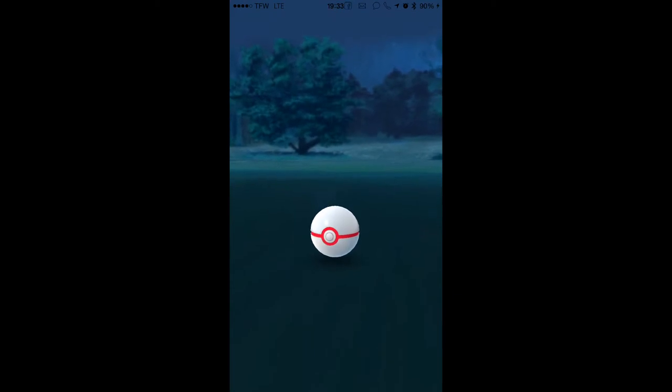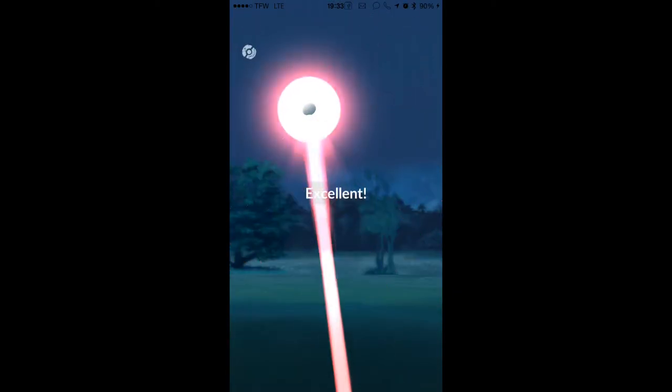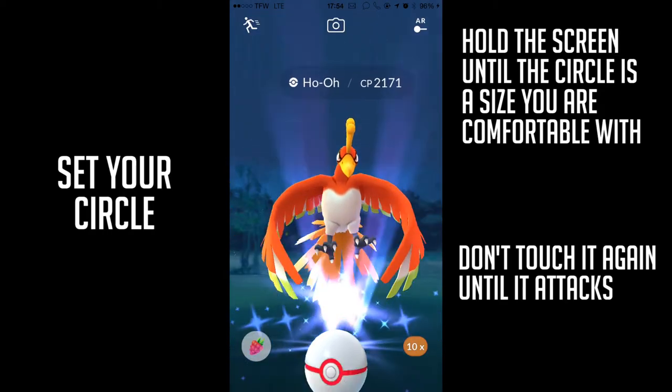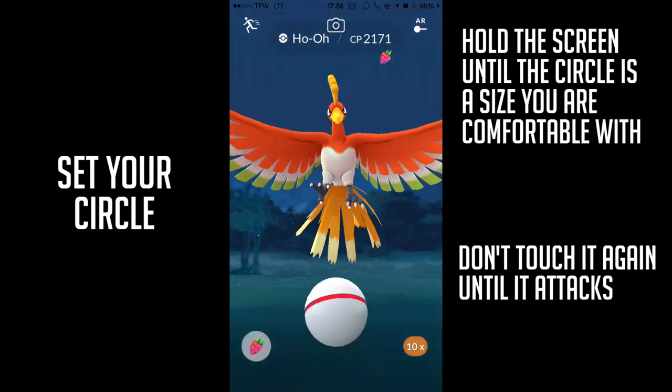Check it out, it's your boy Mega Cisco, episode 23. We're going to turn you into Michael Jordan — hitting Ho-Oh's excellent throws, high and low. We're going to talk about setting your circle. You should know how to do this already, but hold the screen until the circle is a size you're comfortable with.